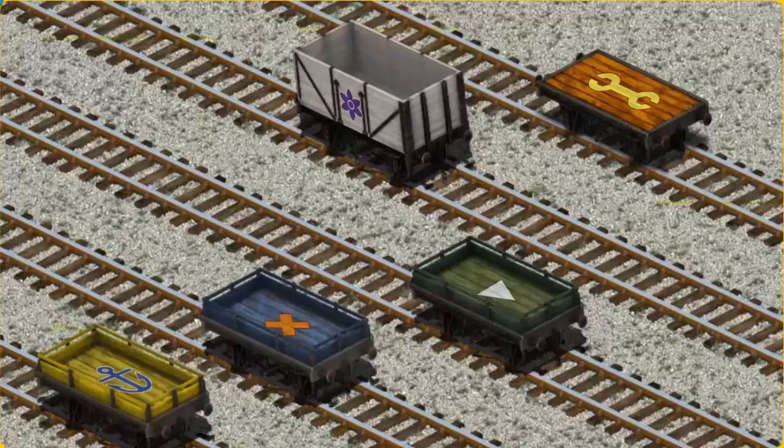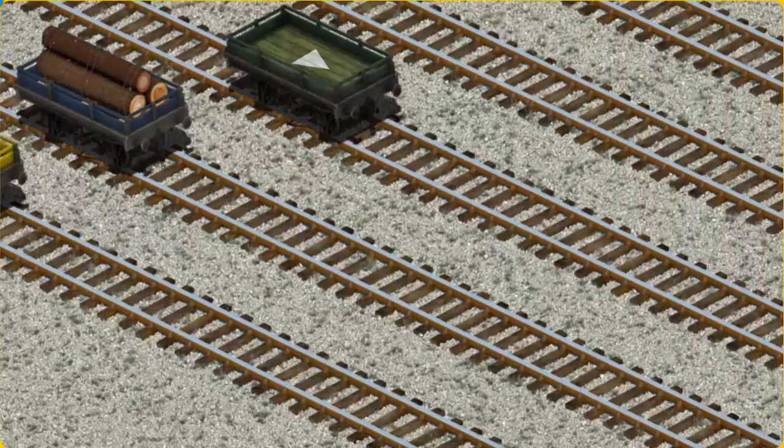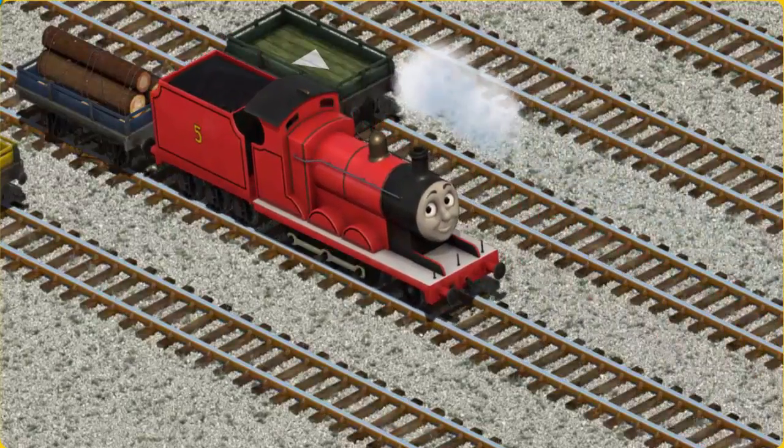Now the cargo must be loaded. Help Cranky find the blue flatbed with an orange X. That's it!